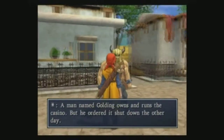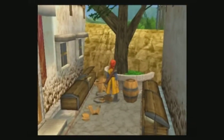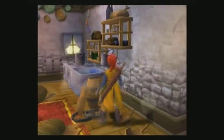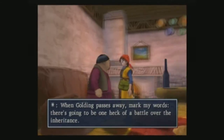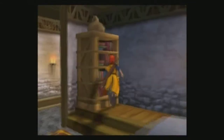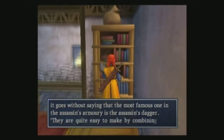A man named Golding owns it - the risk of the door being shut down the other day. No one's seen him since. Well, good sir, he's dead - sorry to say. 72 gold coins - that's not bad. That could probably give us the best armor in the game. There's no love lost between Golding, his son and daughter - Golding passes away and there's going to be a heck of a battle over the inheritance.